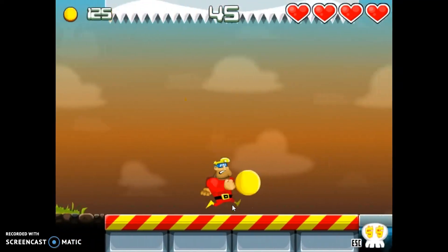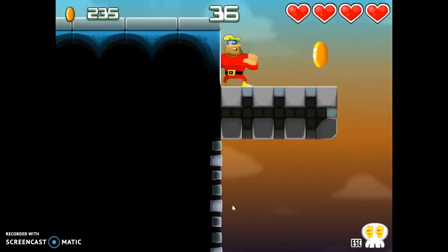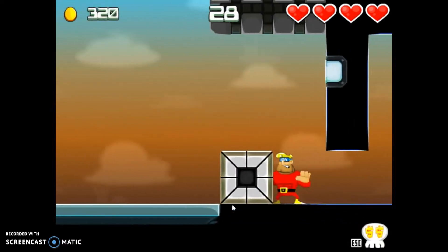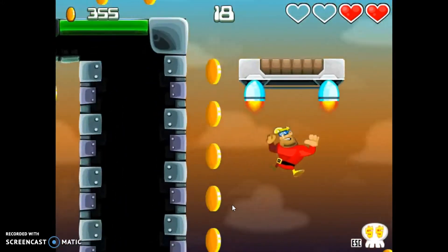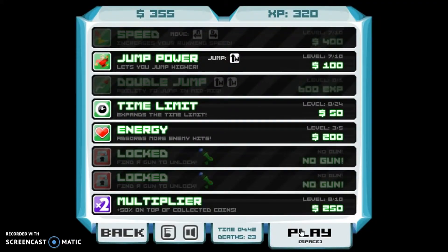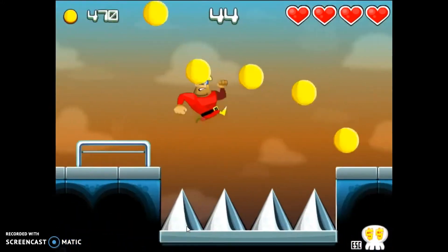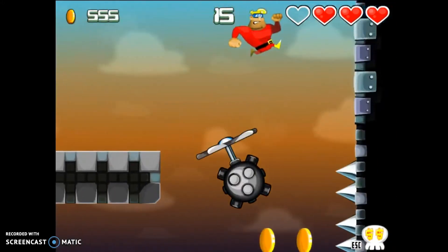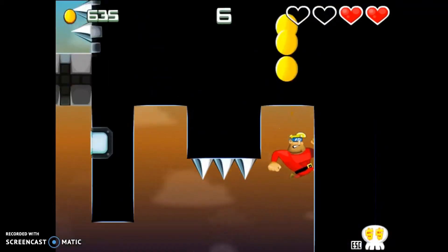There's some kind of flying robot or machine to pass. I think we might be able to get the blaster. I just ran out of time, let's play again. Jump here all over the place to get coins. I just accidentally bumped into a robot — let's click this and this and jump here quickly.